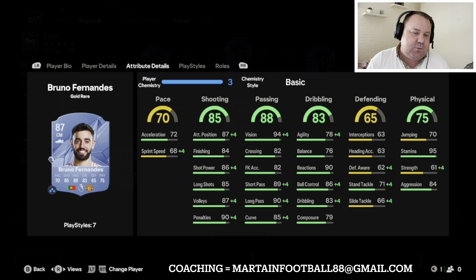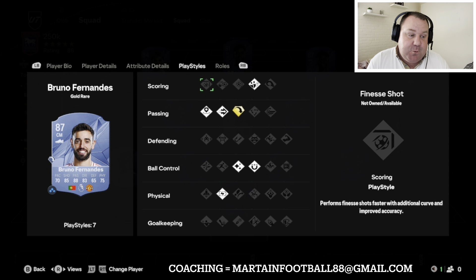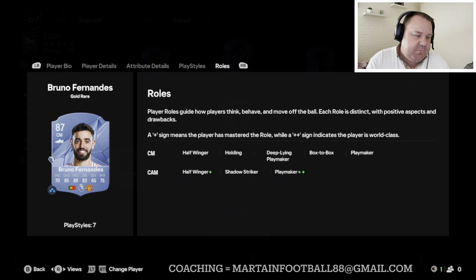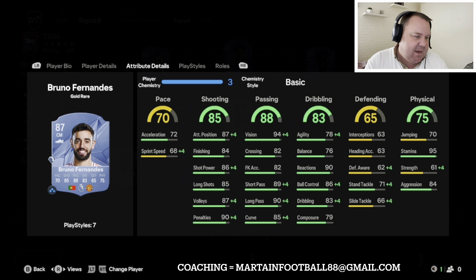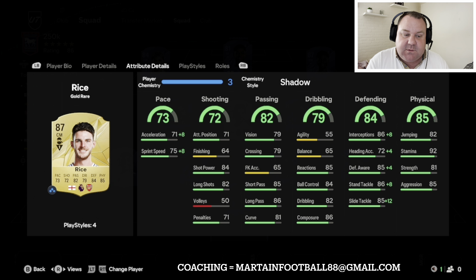Declan Rice is a very good CDM or central midfielder who can defend. The other two can go and play. With Bruno, depending on what you want, you could put a Shadow on him — he's got quality in the forward areas, four star skill moves, a few play styles, a Long Ball Pass which is great for through balls, plus Playmaker, plus Half Winger. Rice with a Shadow on him breaks things up — two pluses on Holding, very good box-to-box too.